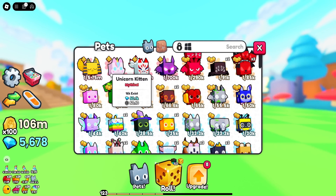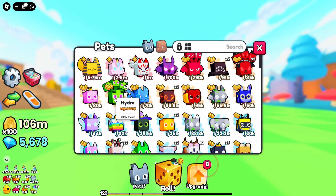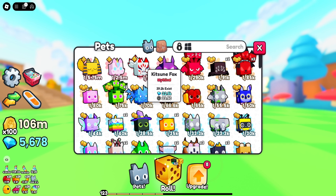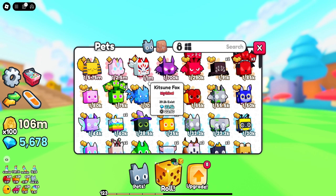Following the Sphinx, we got a Unicorn Kitten, which is going to be around the same rarity. It's a 1 in 2.5 million, which is pretty good. After that, we got a Kitsune Fox, which is a 1 in a million. And then we don't really care about what we've gotten after that.